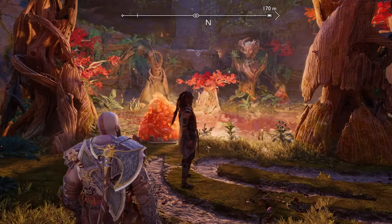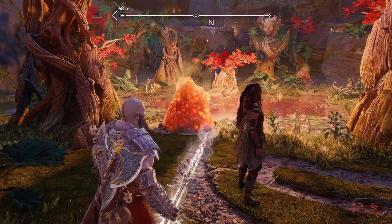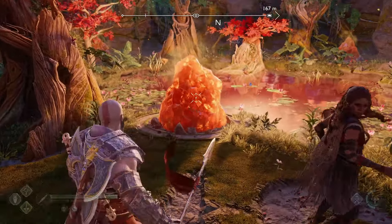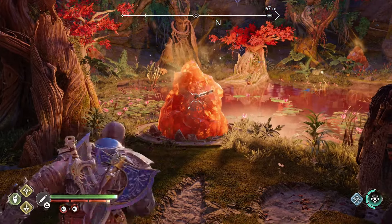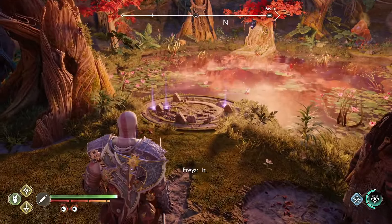Now that you've found the well, you just need to find the interaction point — I'll explain how it works. Use your spear, find one of these targets, and just press L2 and R1 to throw your spear at it. Then press triangle to destroy it, and that will reveal the well's interaction points.